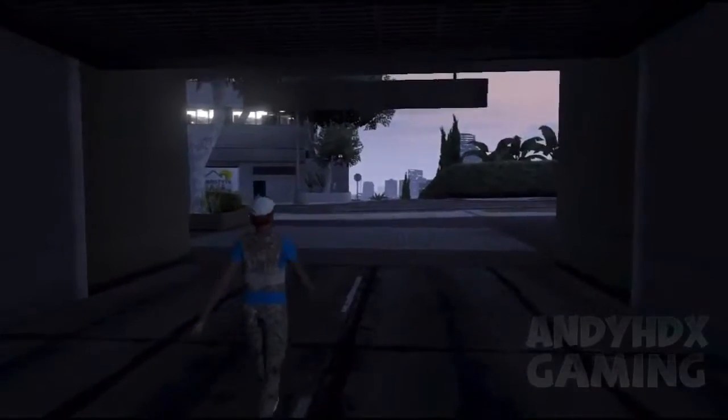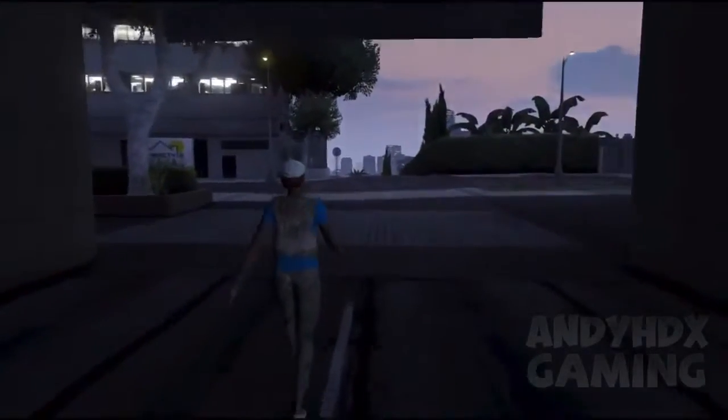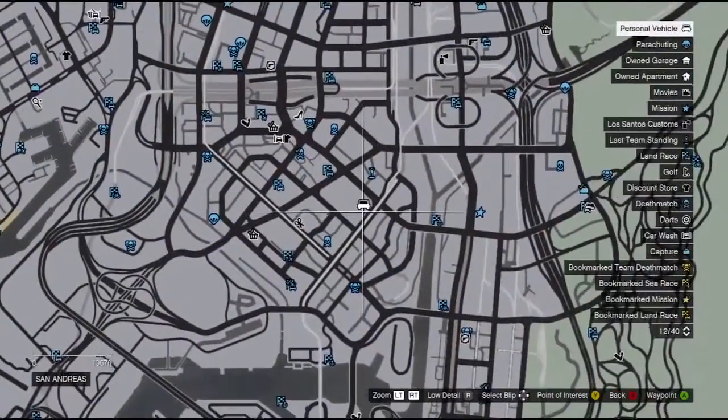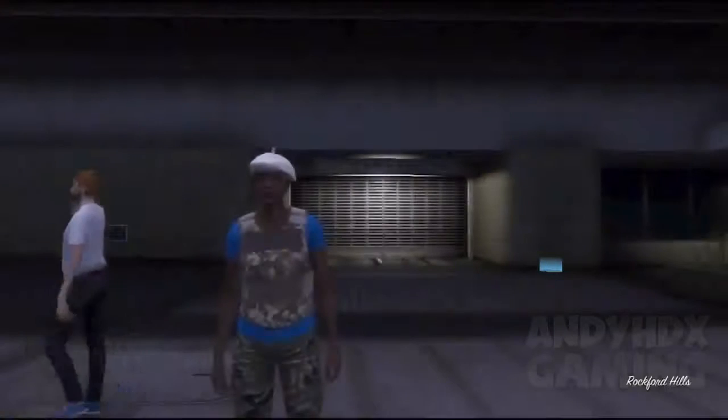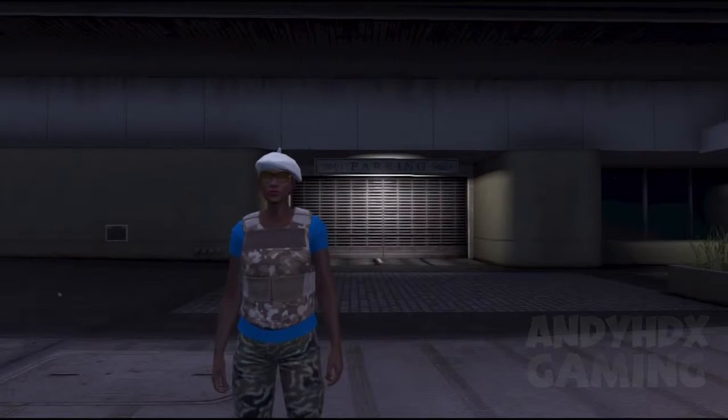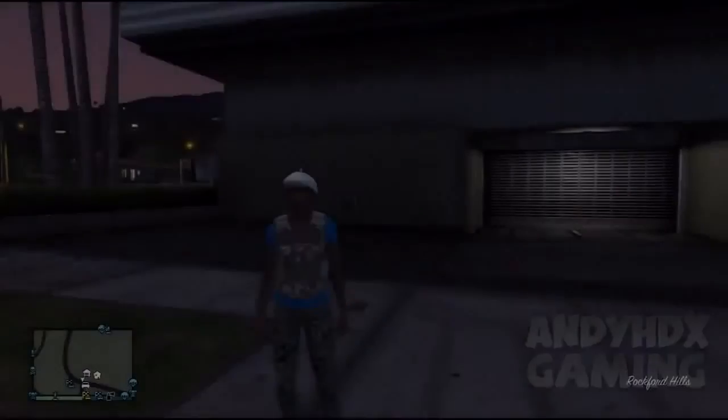When you get outside, you want to simply request a random mission off your contacts. You can choose Gerald or a different contact. I'm going to choose Gerald — it will put you into a lobby, just back out. When you join back into the game, the car that was impounded should spawn right next to you.